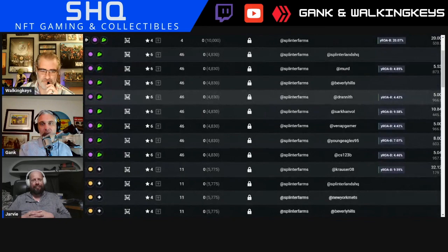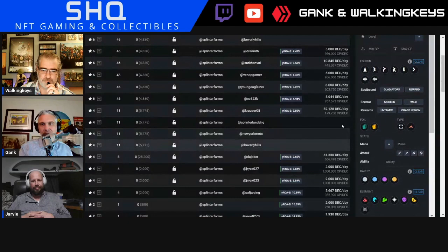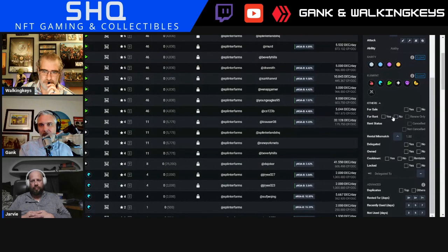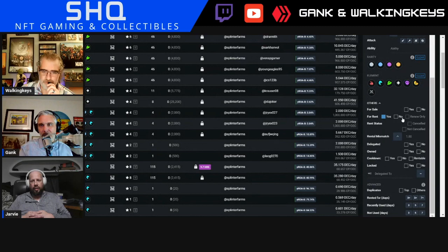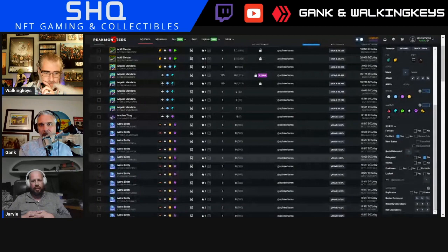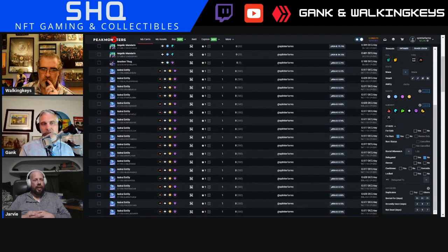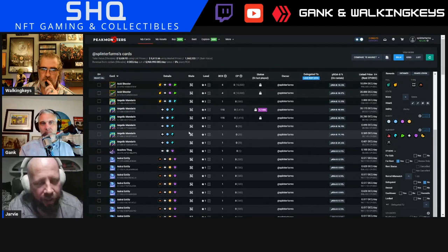Auto rental — what's that? That's what I want to know too, because I'm not auto renting. I kind of want to learn, and I feel like it's something that everyone could benefit from a walkthrough of. So I'll isolate some cards here that are not delegated and for rent. You could do all the ones that are delegated too — it applies to those. It applies to everything you have for rent, unless you create a set and exclude those from it.